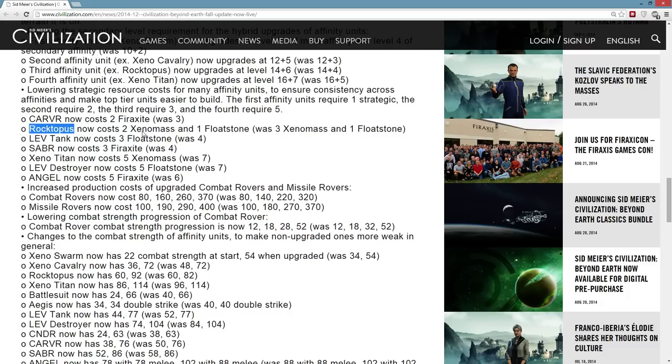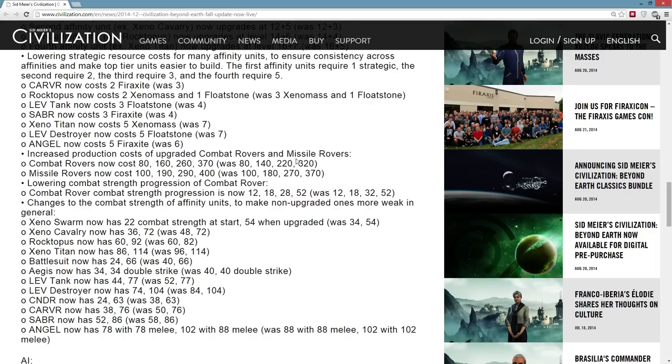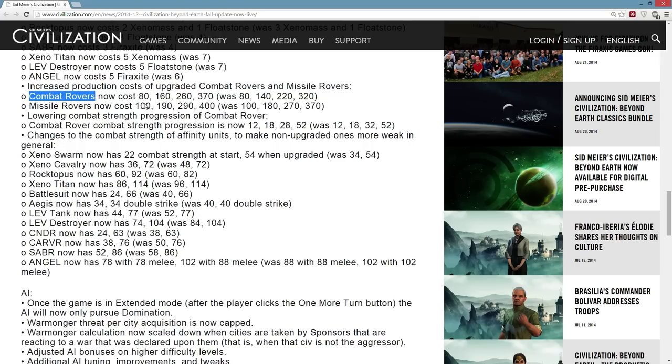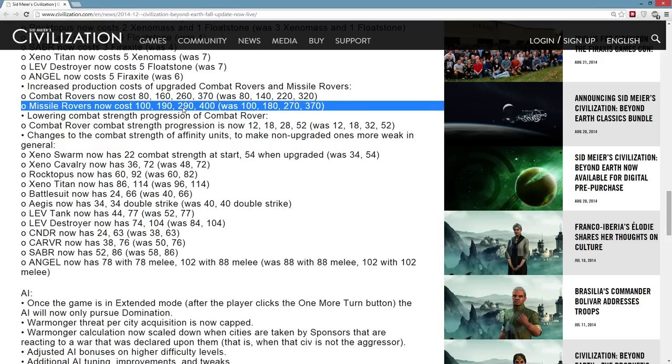I didn't realize the Roctopus needed a little bit of floatstone — that's kind of interesting. I still wish they were a little more consistent: for example, the first purity unit needs titanium instead of floatstone, and it'd be cool if there was more of that across the tree. Production cost of upgraded combat rovers and missile rovers is going up. The AI spams combat rovers, so I actually don't mind that their cost is being increased. Nerfing the AI there a little bit is probably nice because they're really crazy about those things, and it's also going to help that the combat rovers don't get defensive bonuses. That might help against AI situations where they just spam that and run you over because they have fewer upkeep costs.